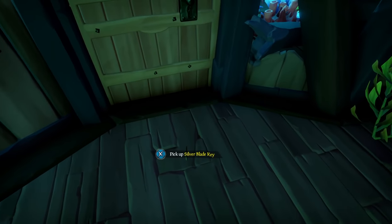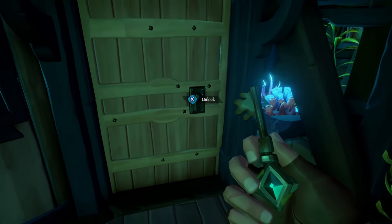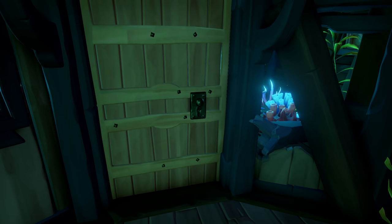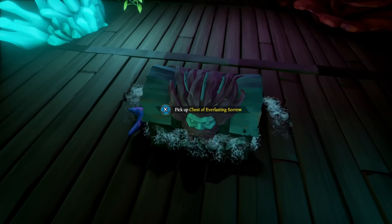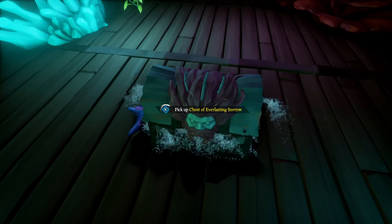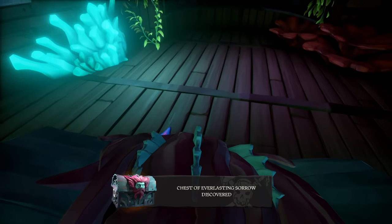After defeating Karen, go back, grab the key, and open the captain's quarters. This really sad chest of legends — you're going to need to take this with you up the crow's nest and to the next room that will unlock the final combination.